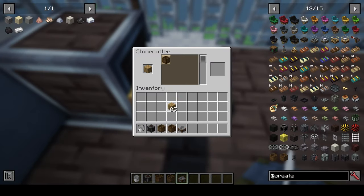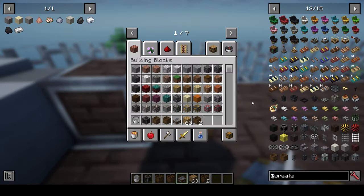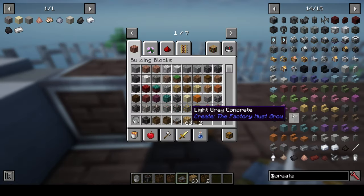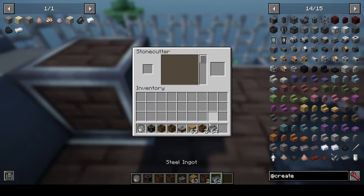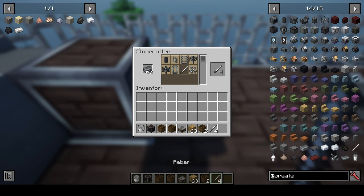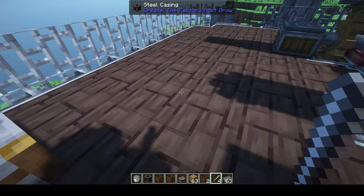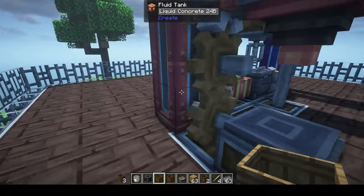You can take planks in the stone cutter and make frame wood blocks. Then, putting a steel ingot in the stone cutter gives you rebar, which you can use to turn a framework block into a rebar framework block. When you pour concrete into it, it'll be reinforced. The framework blocks allow you to cast concrete into custom shapes.